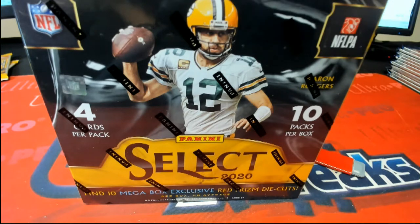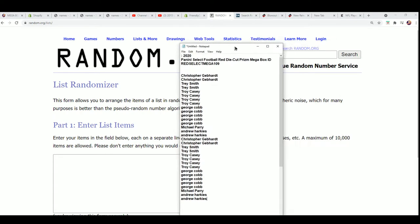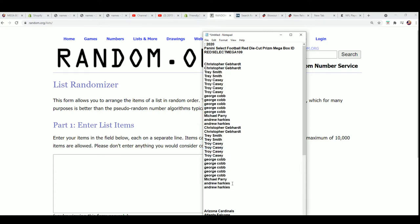Good luck at the break. Let's see what happens at 109. We're going to start at the random and we're going to randomize each list seven times apiece, and then stack the lists up side by side.